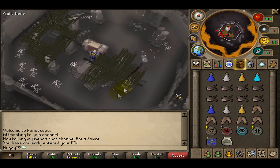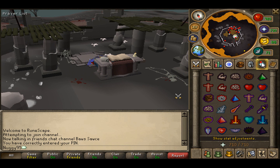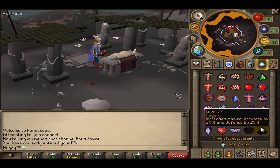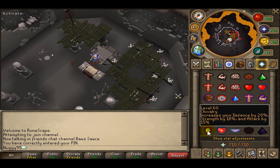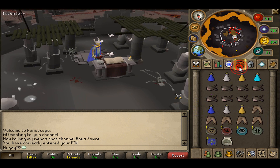Alright, so you'll get to a place like this. You've got the altar right here — this is why you don't need prayer potions. You put on Piety, Turmoil, or Chivalry, or if you don't have any of those, just use Ultimate Strength and Incredible Reflexes — they work great down here.